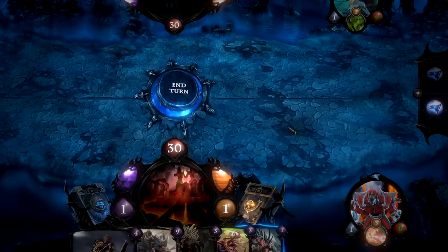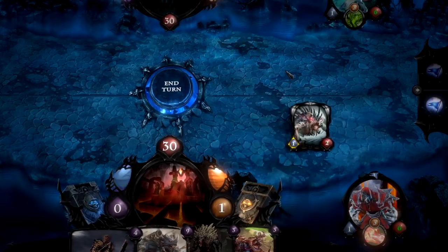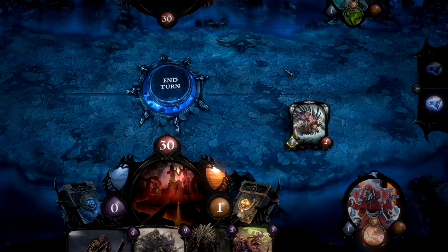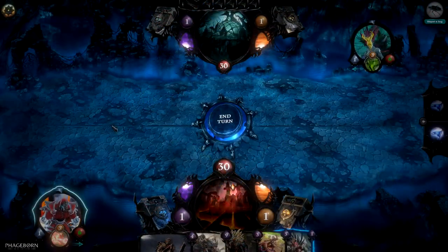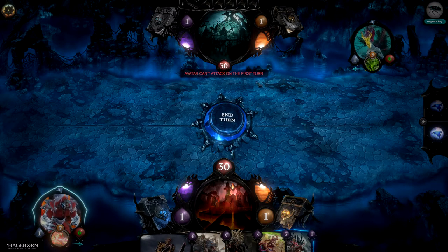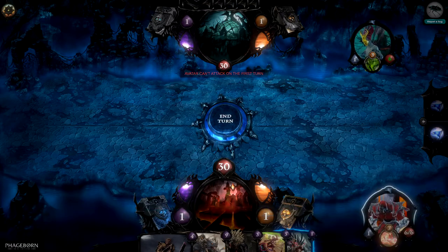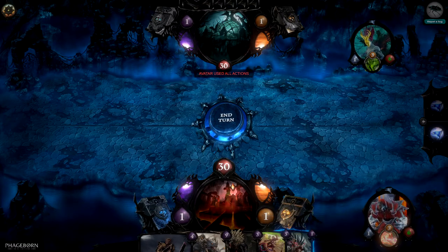If you are playing first, you have the advantage by always initiating with your units up to the curve, always being the one in the lead with Essence. However, there are downsides to playing first: your avatar can't attack the first turn. Also, you don't draw an additional card and you don't get to level up your attributes, which we'll explain in a moment.